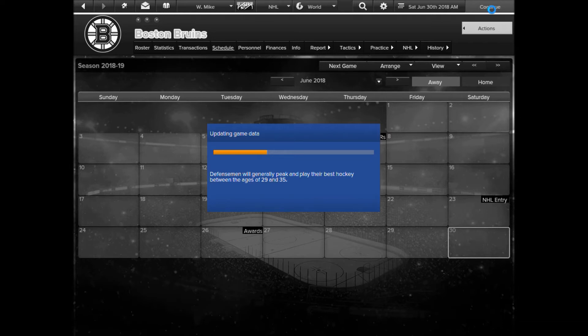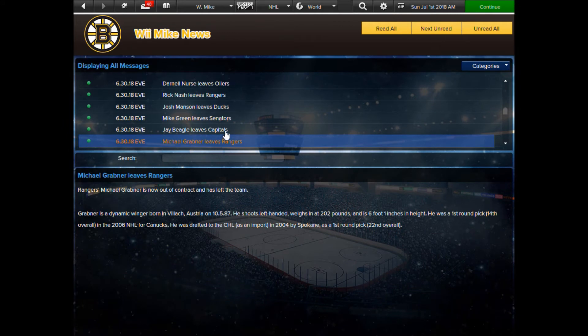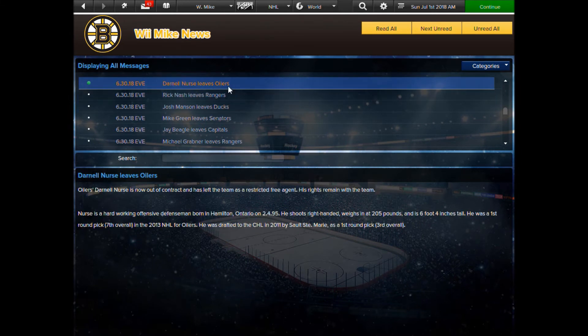Continuing now — what's going to happen is the guys I didn't re-sign: the next day, Sunday, will be July 1st and all the free agents will come out. My strategy for free agency is to let some guys test the market and hopefully we can re-sign them at a better deal, because sometimes I can get better deals from them once they're in free agency.